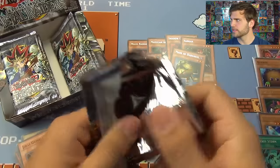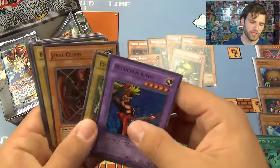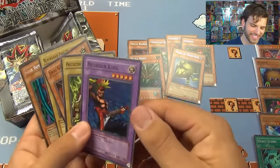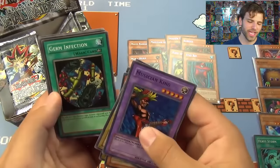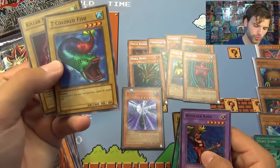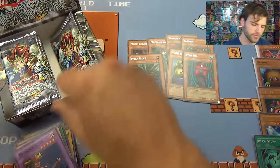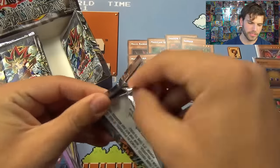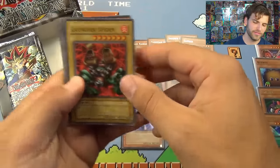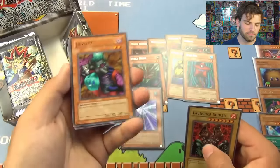Here we go. Could really use a Dark Hole — nope, that's LLB2. Position King, Jirai Gumo again — nice. Starboy, Musician King, Germ Infection, Ancient Lizard Warrior, Seven-Colored Fish — 1800 attack, that's nice. Killer Needle. A rare rainbow fish that has never been caught by a mortal man. Launcher Spider — I would love to use that card. Jizno number seven to go with our Jizno from Pharaoh's Servant.